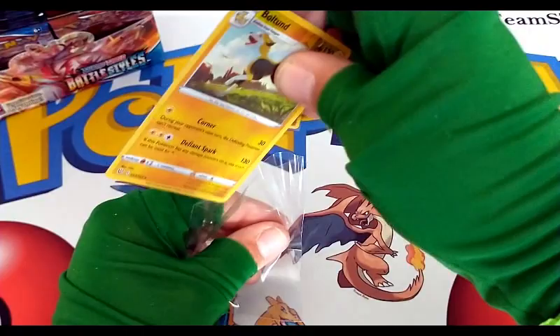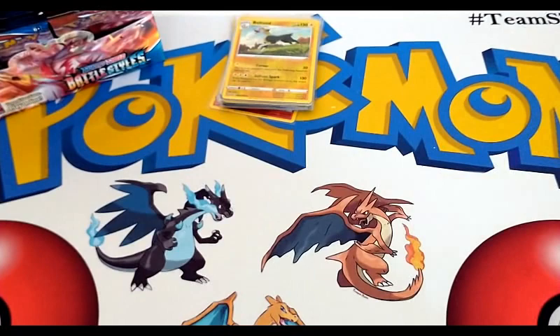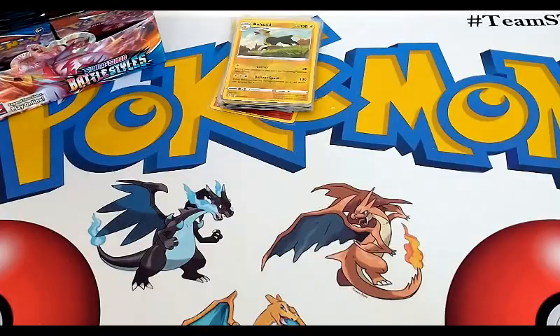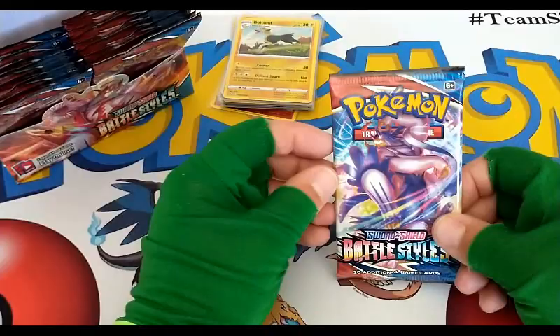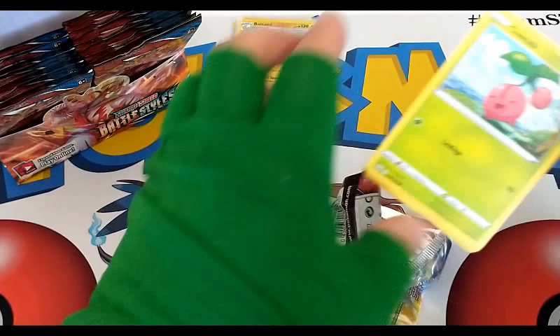We are getting through the booster box — I'll show you in just a second how we're looking. Next is the cat on this opening. Good thing I worked out my fingers before this opening — lifted some little mini finger weights.